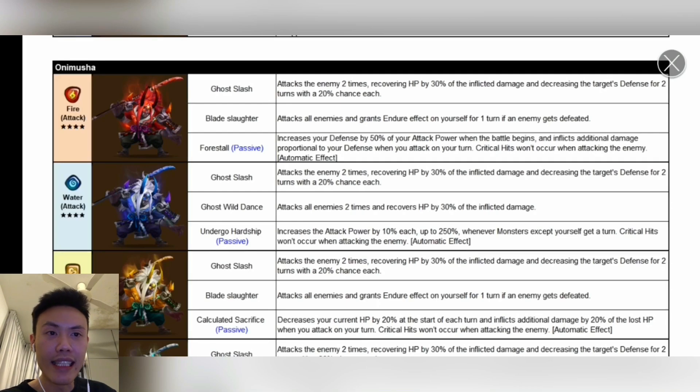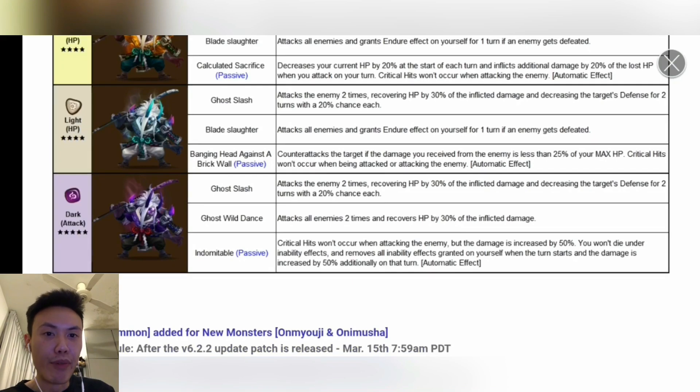Now, the Onimusha, which is the 4-star. This is Kaki — I feel like Kaki is the strongest one. I actually already made one to 6-star. All these 4-star units are counter to Miho because their passives make them unable to crit. Standard stuff: the first skill Gold Slash attacks the enemy twice, recovering HP by 30% — self-vampire — and decreasing the target's defense for 2 turns. The second skill Blade Slaughter attacks everyone, and if an enemy gets defeated, he gets the Endure effect. For the passive, it increases your defense by 50% of your attack power when the battle begins, and inflicts additional damage proportional to your defense when you attack on your turn. That's why this one is tricky to build — you need some HP and attack as well. You'll be pretty tanky because your defense is increased by 50% of your attack power, and it actually hits hard. I'll try to bring it into the Siege tournament.